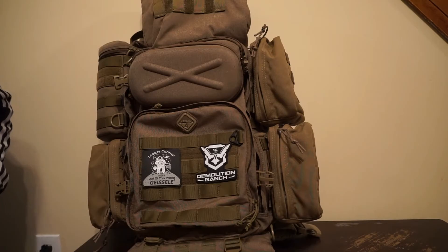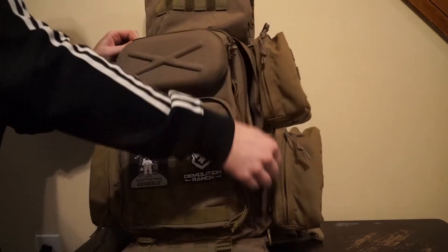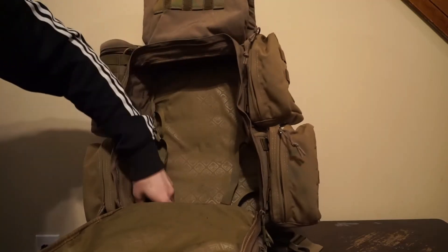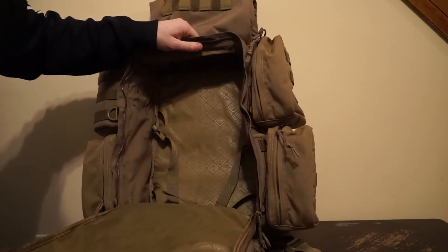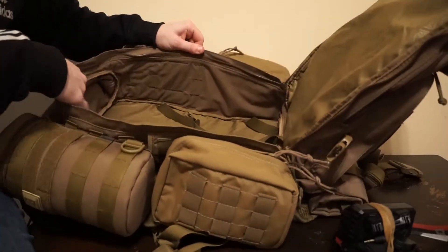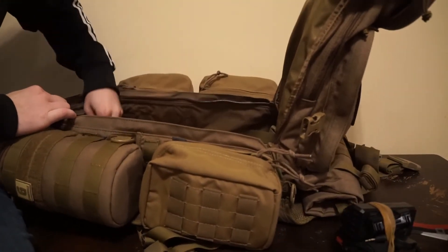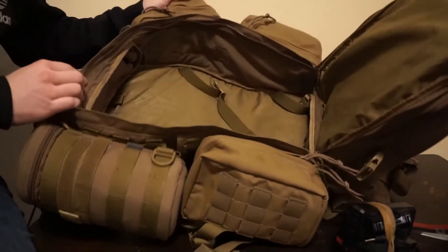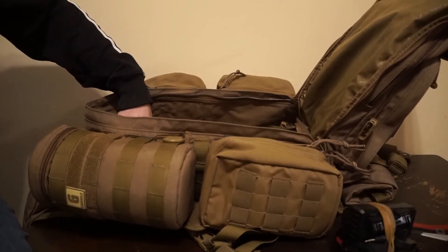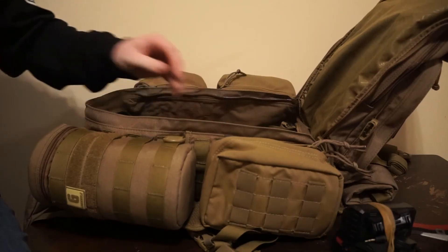That gets us to the main compartment of the bag. There's another way to get into it through another set of zippers that fold down and get you inside the bag. Inside there are two sets of straps for strapping your guns in, and it's just a big open space. One of the easiest ways to deal with it is to lay it flat — it's kind of like a suitcase at this point with just four walls. You can get into the bottom roll from here, the top roll from here, and route your water bladder through a little port up top.